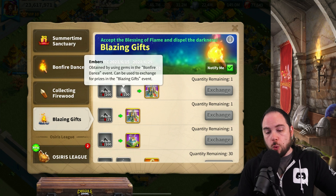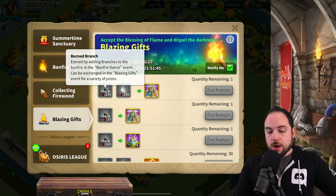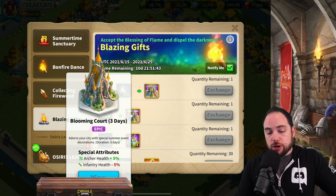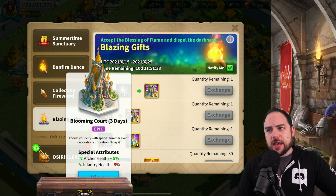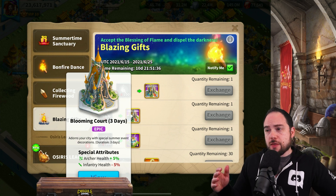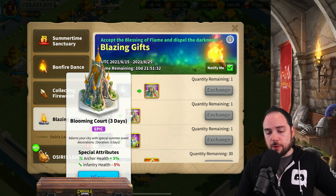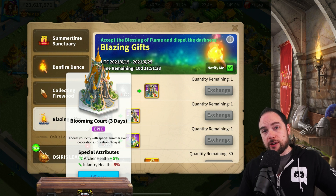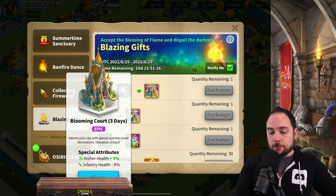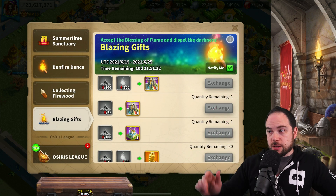To obtain this skin it's going to take 100 embers and 200 burned branches. There is also a three-day version of this skin, which is more compelling than it used to be — largely because if you stop using the skin, it doesn't burn down your cooldown for total time remaining. So you can swap onto it when you really need it for rally or garrison and then swap off, which preserves the skin pretty well. That's actually a pretty decent pickup.